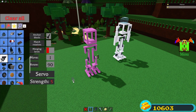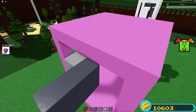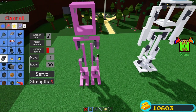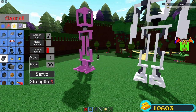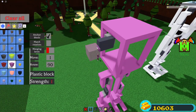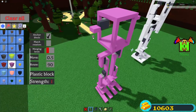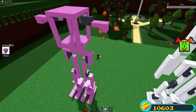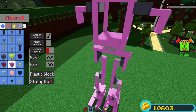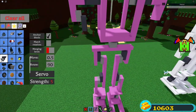We're making the arms now. Get your servo, face it, and place it halfway on the side with the light gray part sticking out halfway, centered on the block. Do the same for the other side. Get a plastic block on each side and scale it up, then put your move on 0.5 and place a plastic block on the corner of each one. Scale it in one time and scale it down until four studs on each side. Now get a servo on each side and place it right on the corner.